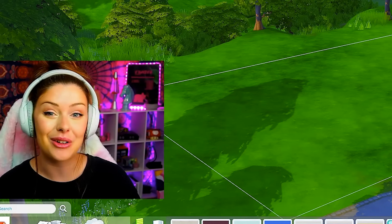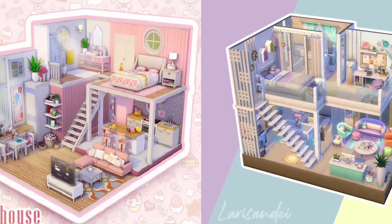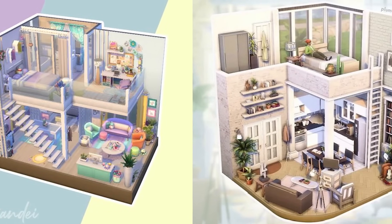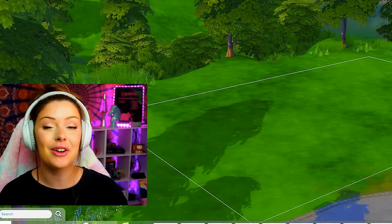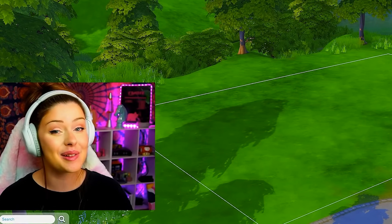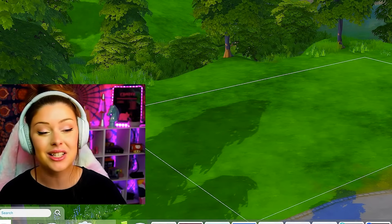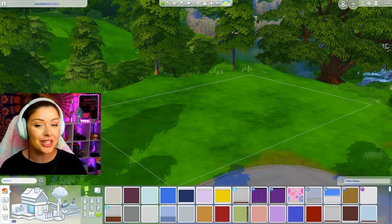If you aren't familiar with the dollhouse style in The Sims 4, it's this popular style of building, especially on social media platforms like Instagram and Twitter, because it's a very open concept build style. Not only is it a unique and functional way for your Sims to live, but it also showcases the interior very well without having to change the wall heights to adjust the view.